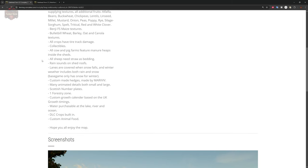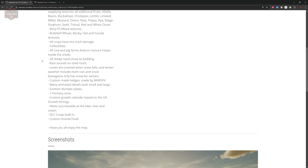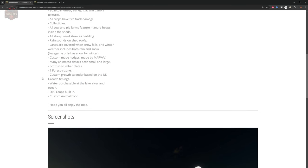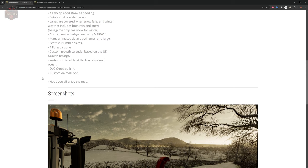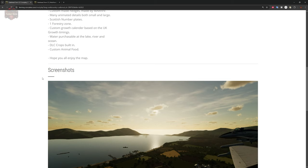There are custom crop textures for wheat, barley, oat, and canola. All crops have tire track damage. There are Elm Creek collectibles on this map. Cow and pig farms have manure heaps inside the sheds. All sheep need straw for bedding. There are rain sounds on the roof, lanes are covered when snow falls, and winter weather includes both rain and snow. Custom hedges, many animated details, Scottish number plates, forestry area, custom growth counter on UK timings, purchasable water at the lake, river and ocean, DLC crops built in, and custom animal food requirements.